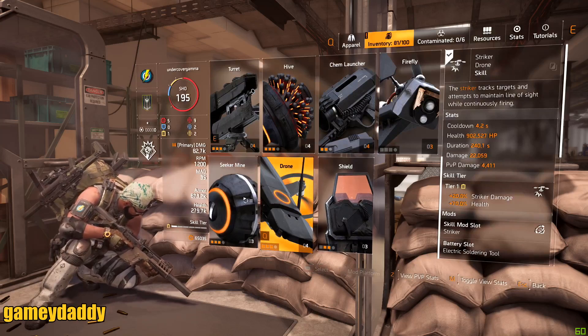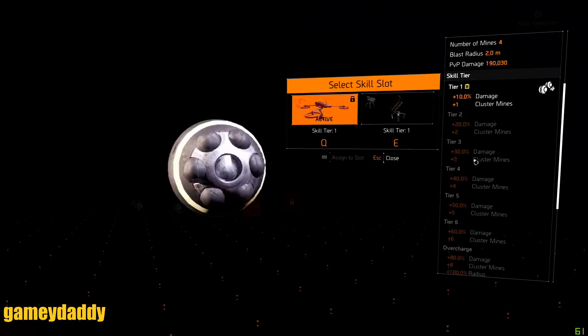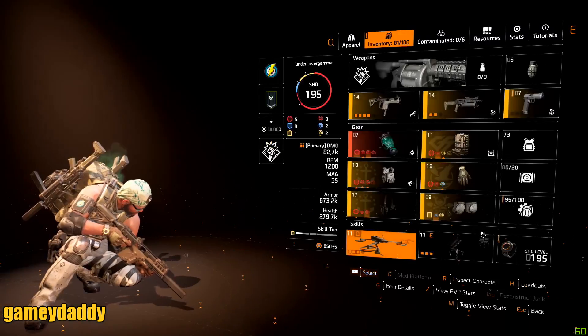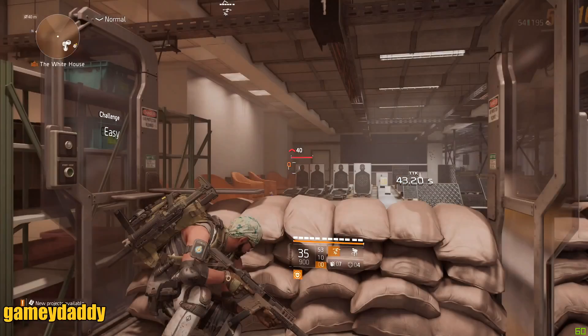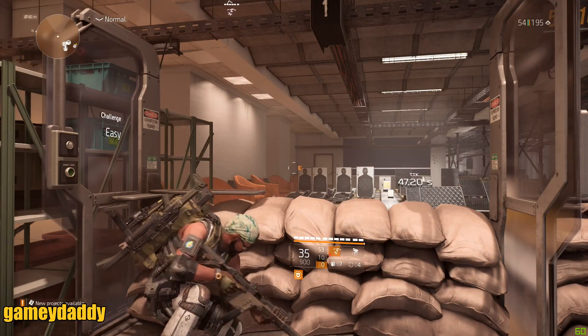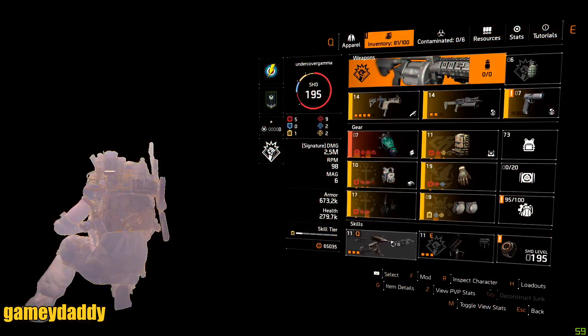As my skill tiers begin to go up from skill tier one toward skill tier six, I start getting all these increases in my bonuses. At skill tier one I'm at 28,000, and by the time I get to skill tier six, my damage will most likely double by a huge percentage.